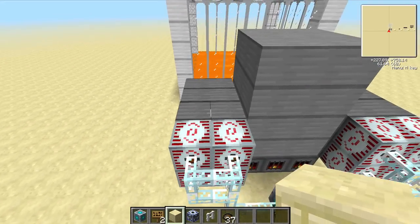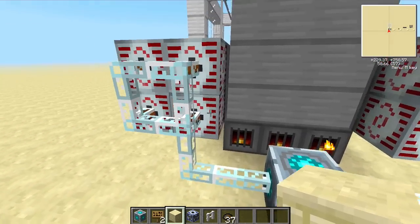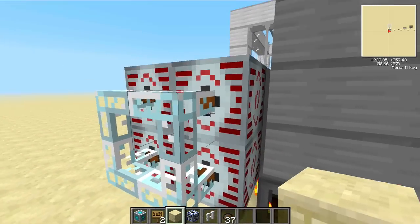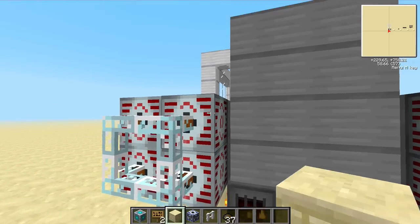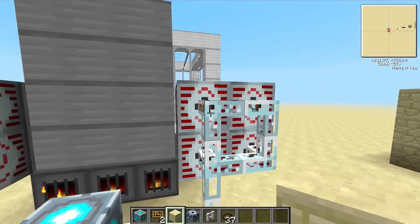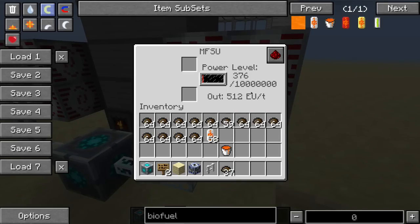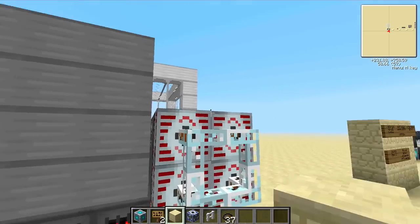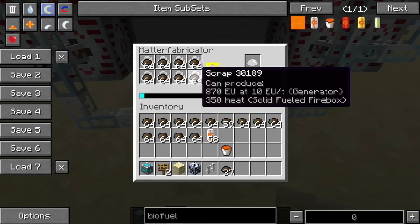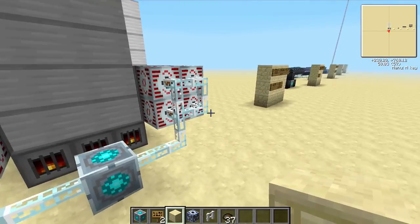I've got it hooked up to two steam turbines, which are connected to MFSUs. Steam turbines are a bit intelligent — they will pick one MFSU to charge. I have four hooked up, but it'll only pick one; in this case the top right. You can see it picks one and charges it, doesn't move around, just sticks with it. And you can see the mass fab is not running at full speed — it is blinking — so this is not enough.